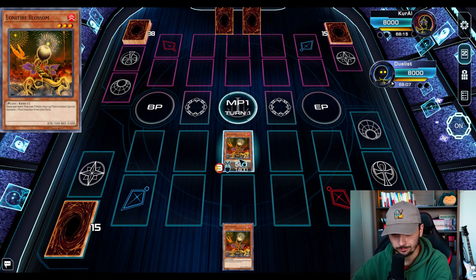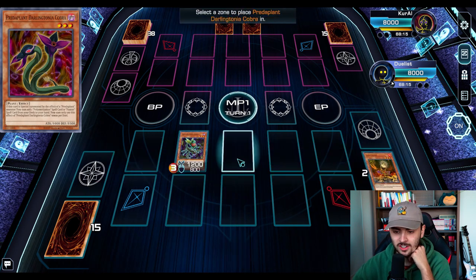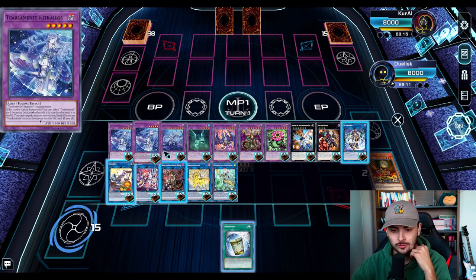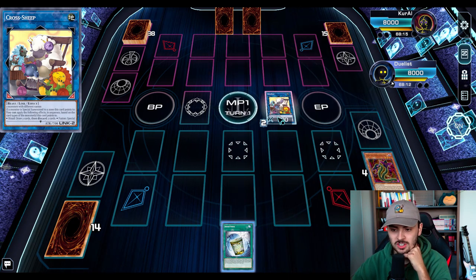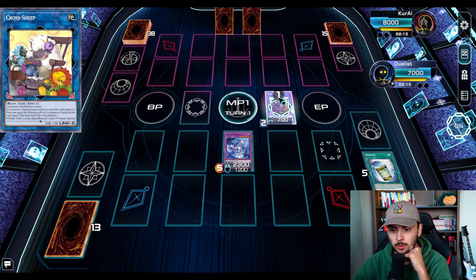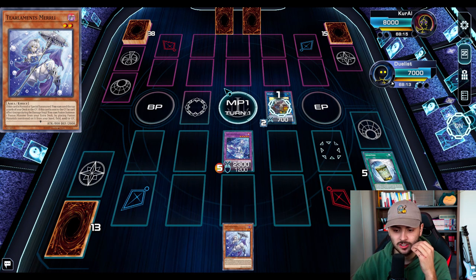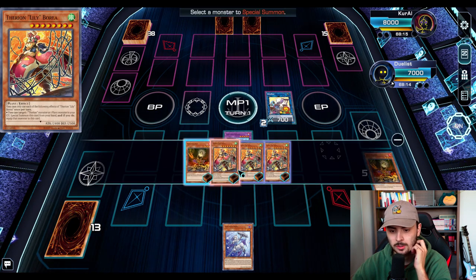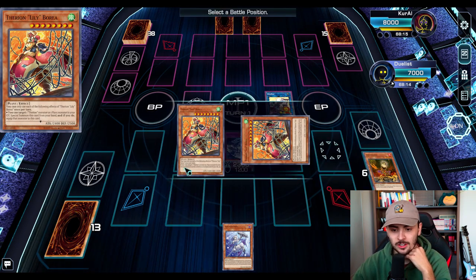So you can normal summon Lonefire, use its effect, tribute itself, summon out the Scorpio from your deck, use the effect, discard any monster - so it's a one-and-a-half card combo - summon out the Cobra from your deck, the Cobra uses its effect, you search Instant Fusion. You can also search Super Poly as you just saw, but Instant Fusion is the one we're going for on turn one. Then there's Cross Sheep, a card that hasn't really seen a lot of play recently. You go Instant Fusion, pay a thousand life, summon it in the zone of Cross Sheep, use both Cross Sheep and Kitkalos, summon back the Lonefire with your Cross Sheep, use the Lonefire to thin out your deck a bit more, summon out the other Lonefire, and then summon your Therion Lily Borea.